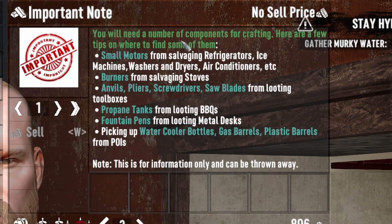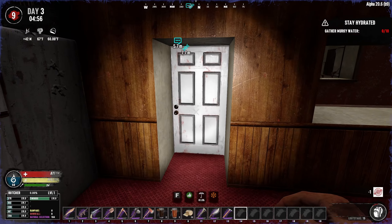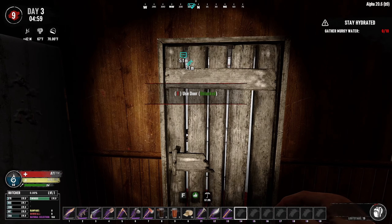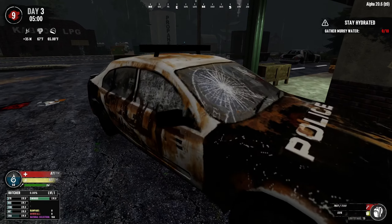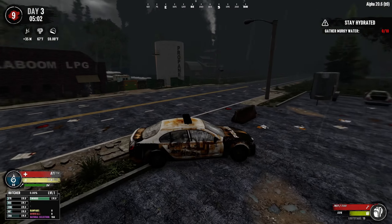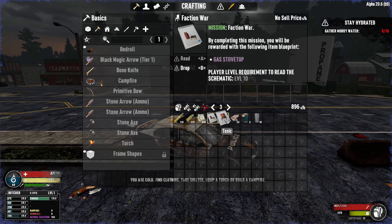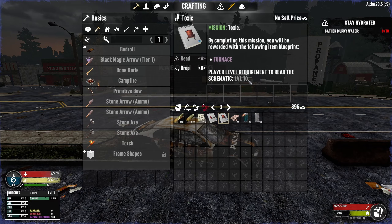We've got an important note here - we need a number of components for crafting. Basically, it's telling us to trash everything and we'll get some parts. What we're going to do today is a couple of missions. Let's stick that door here as a little bit of extra protection. Let's head off to the trader across the road because we're currently level 9.